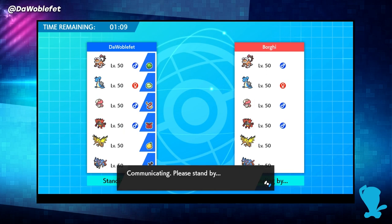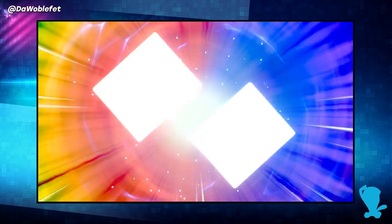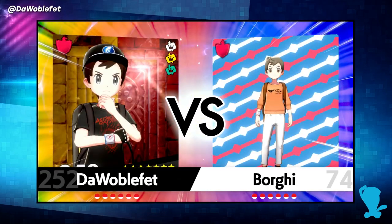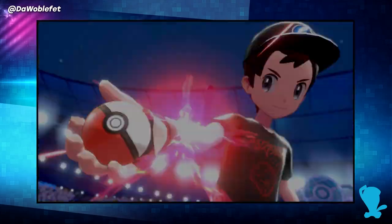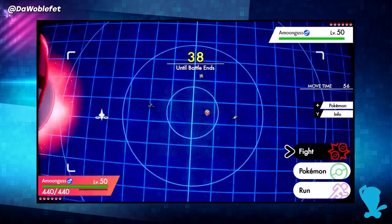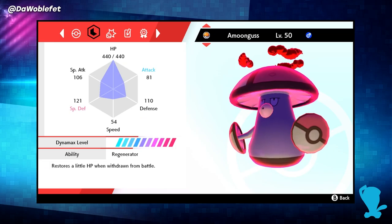You always use base HP. To see a trivial example, suppose both sides brought the exact same Pokémon with the exact same HP stats, and both sides dealt no damage to each other at all during the whole game. Then, one side Dynamaxes right before the timer runs out.